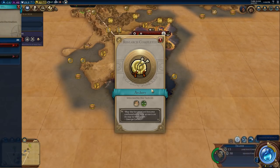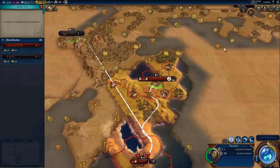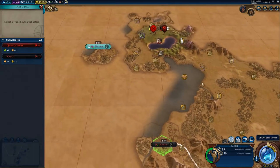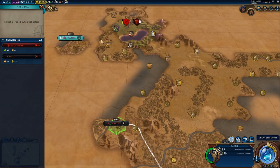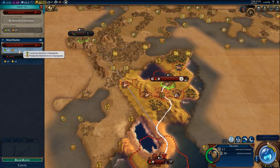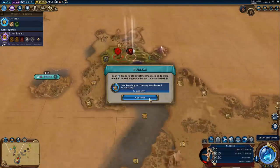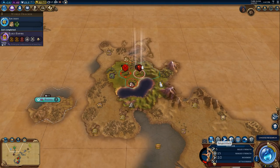Let's use the trade route this way. We get diplomatic bonuses - if I'd opened that square I could have sent the trade route to Patna and got increased diplomatic bonuses. But I'm going to go to Karakorum and get the food and the production. Currency is advanced - excellent.